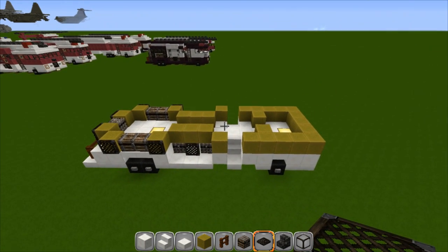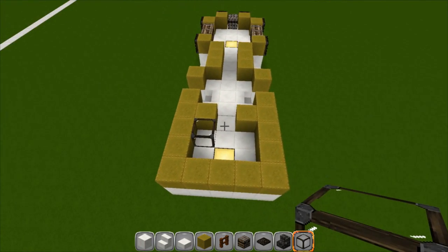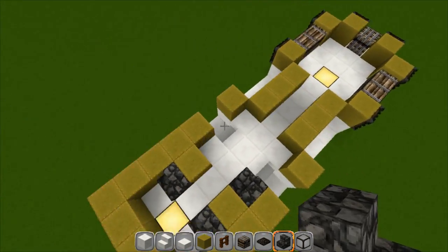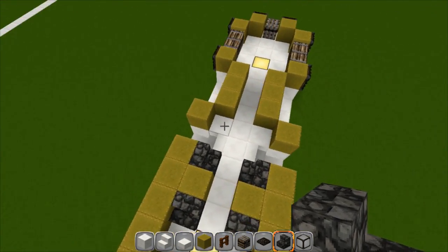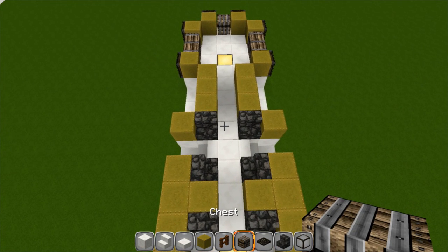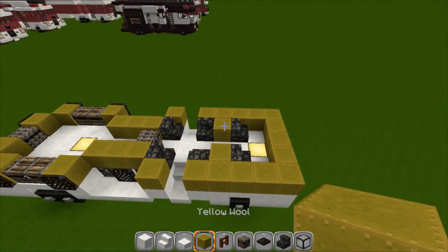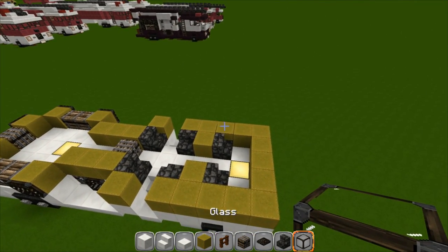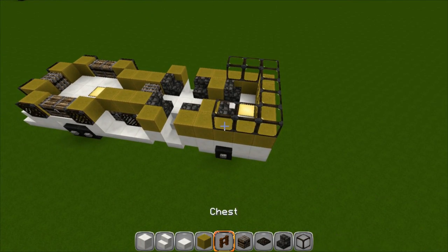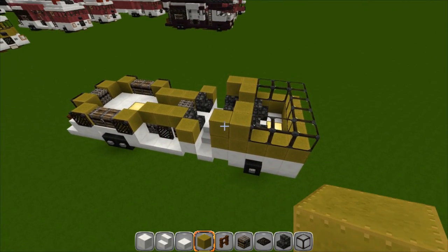On the inside we're going to put some seats — one here, one there, one on the inside like this, then turn two just like that. Take a chest and put it right here. Go back to your yellow and grab the glass — one, two, three, go across the front, two, three — go back to your solid and fill this in right here just like that.